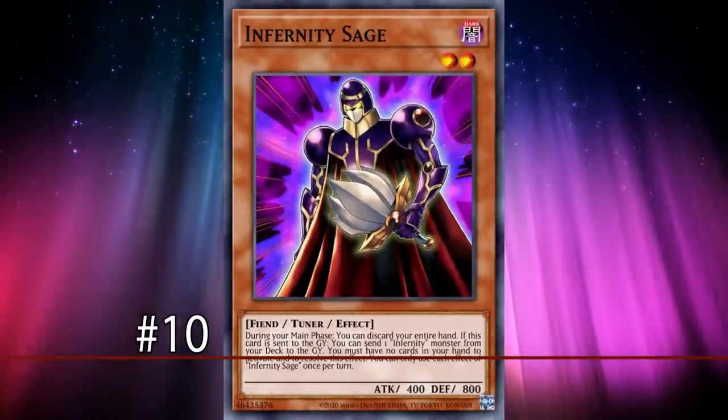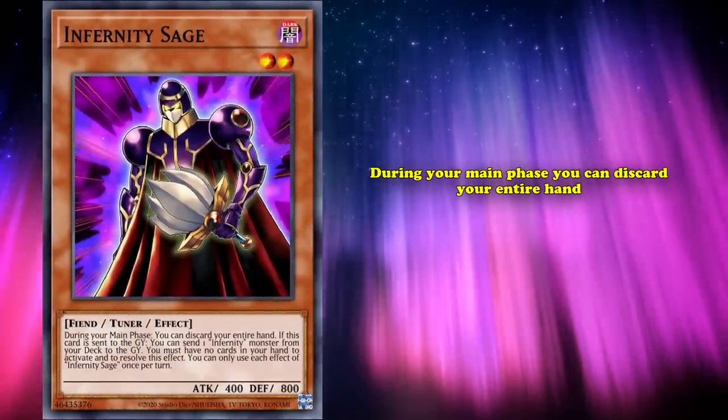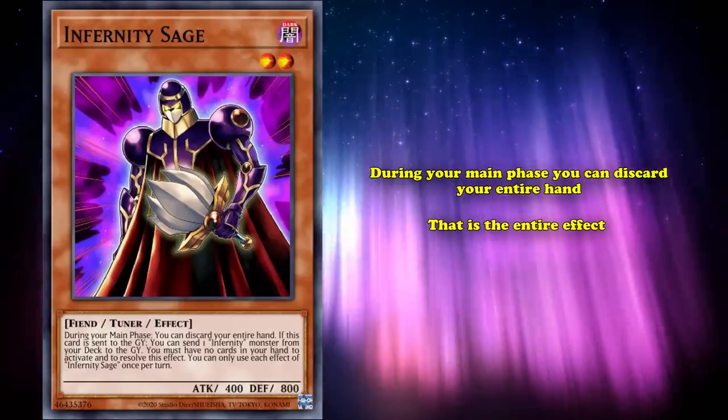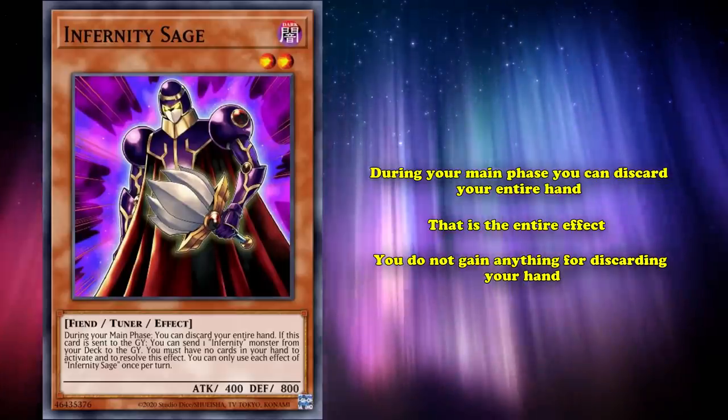At number 10, we have Infernity Sage. This is a level 2 tuner monster which has the effect where during your main phase you can discard your entire hand. And that's the entire effect — you don't gain anything for discarding your hand; you're just allowed to discard your entire hand.